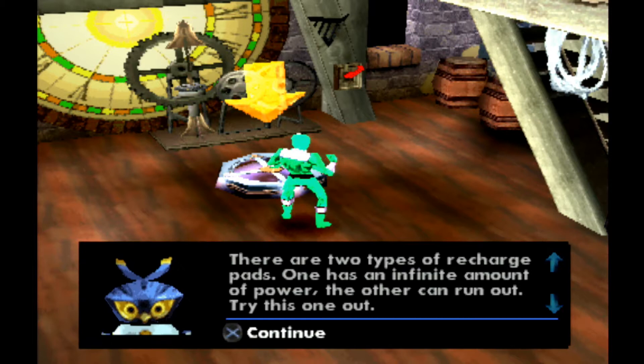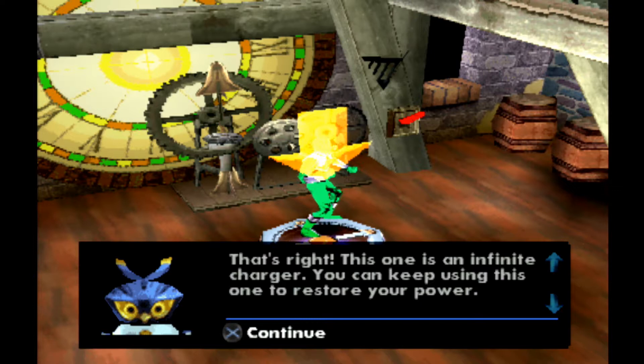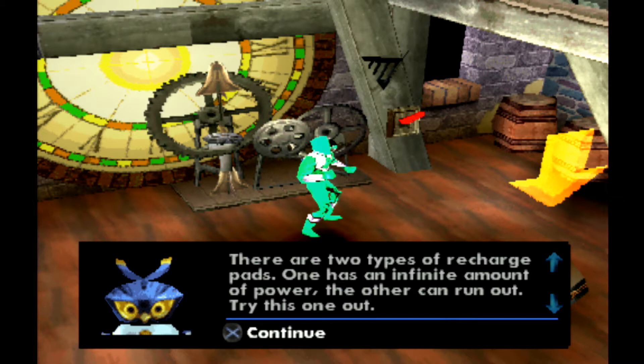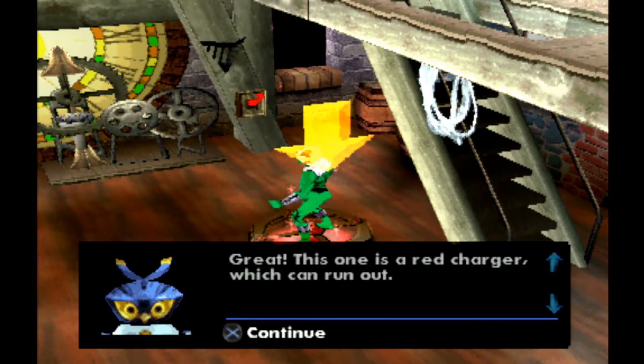There are two types of recharge pads. One has an infinite amount of power and the other can run out. This one is an infinite charger — you can keep using this one to restore your power. This one is a red charger, which can run out.